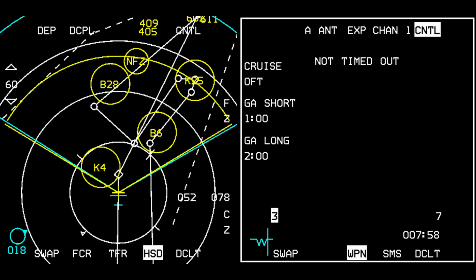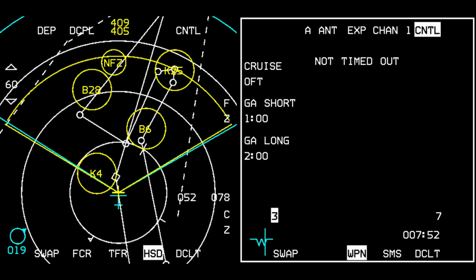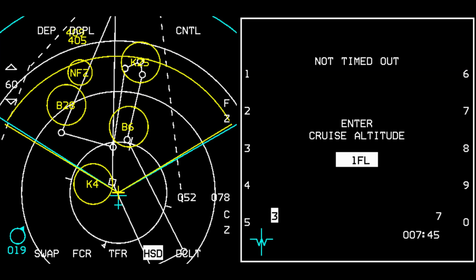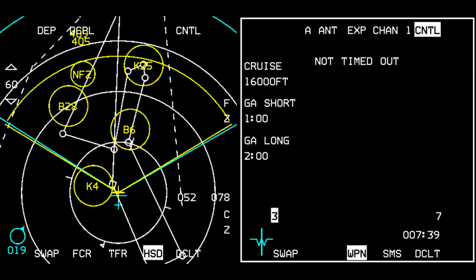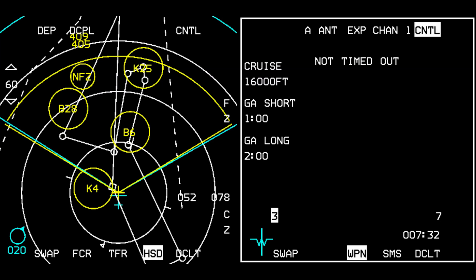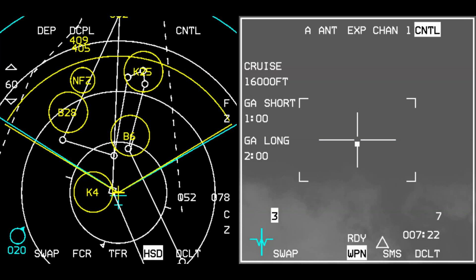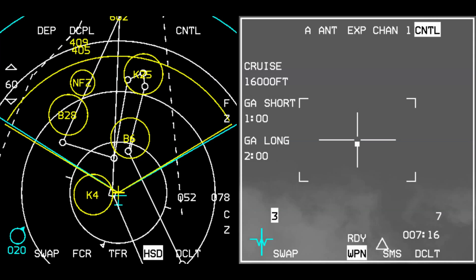Let's turn into the target for a second and set the weapon. The weapon is not timed out. Let's set a cruising altitude of flight level 160. Go-around short means one minute outbound leg, then the missile turns back — roughly another minute of turn. The 180-degree turn is slightly more. Two minutes means go out for two minutes then turn, so that's three minutes out and then two minutes back — about five minutes from overhead to overhead.